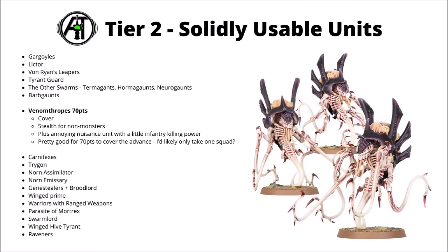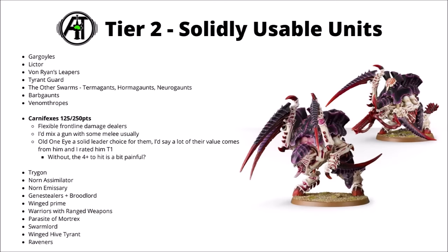Next up, for some mainline damage dealers, we've got the Carnifexes at 125 points each — really quite flexible in terms of what you want out of them. Generally, I'd be most tempted to arm them with one ranged weapon, maybe a heavy Venom Cannon, plus some combat things of your choice. And I think if I were including Carnifexes, at least for the first squad of them, I'd be very tempted to pair them with Old One Eye, which makes them significantly better given the full rerolls that they get. Their base hitting on 4+, is just a bit sad. In reality, the first Carnifex that I'd add to an army would be Old One Eye — I think he's just a bit more efficient, but I feel like they're pretty usable as a guard for him.